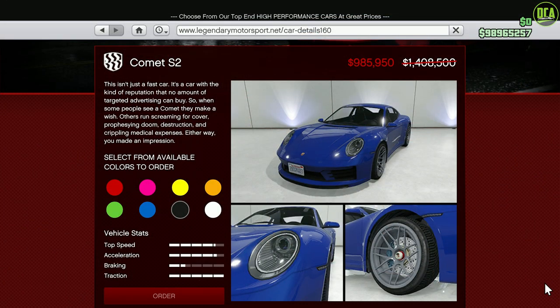Moving on to the Legendary Motorsport website, we have 30% off the Comet S2. This one's in the Sports class and unfortunately is a below-average performing car in that class. But outside of the performance, the rest of the car is absolutely amazing — realistic styling, nicely detailed interior, tons of customization. It's just a very well-made car.